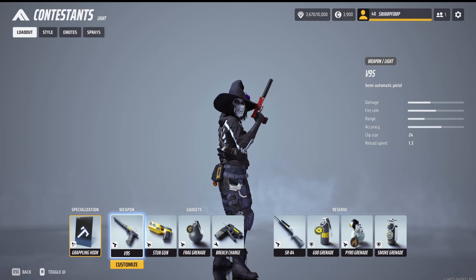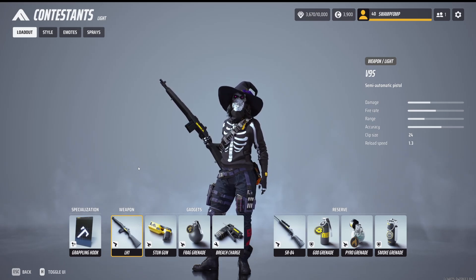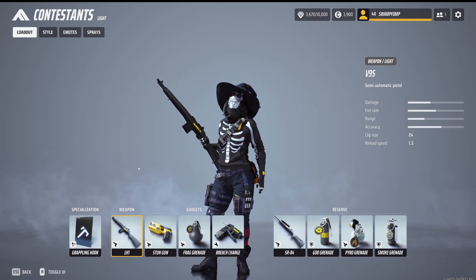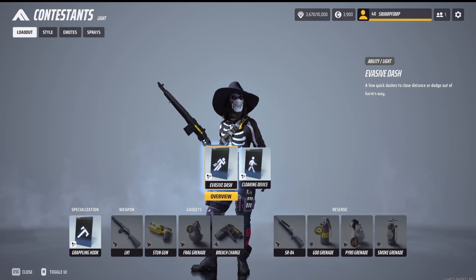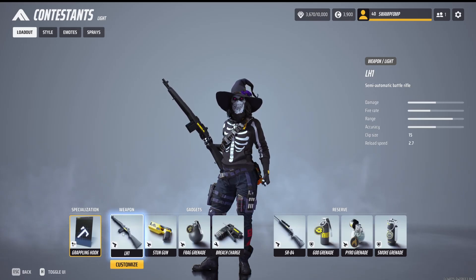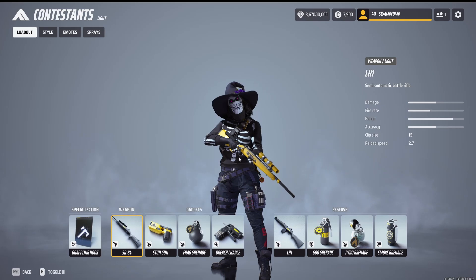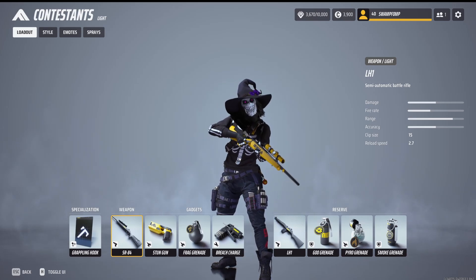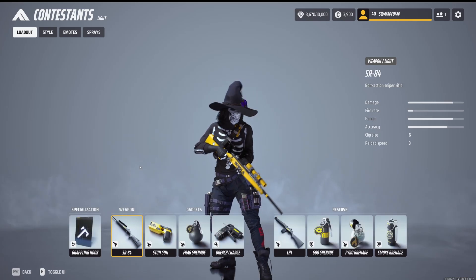For a more range-focused loadout, you can go for the LH1. The thing with the LH1 is that it's got a lot of camera shake, but if you can get over the camera shake, it's still a very powerful weapon that can absolutely delete enemies if you can hit your shots. It does have longer range, so it pairs well with the grappling hook. You can also go with the sniper. If you've got really good aim and can hit headshots, this is going to be very powerful — it can one-shot lights. I'd go with the grappling hook paired with the sniper or the LH1 for those longer ranges.